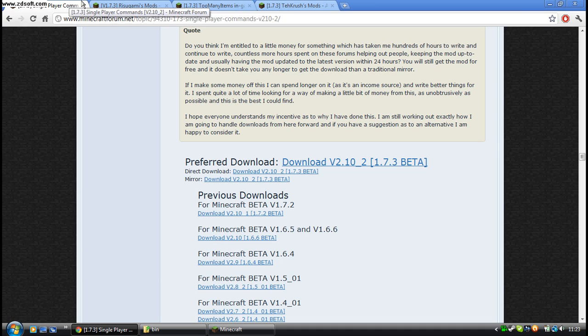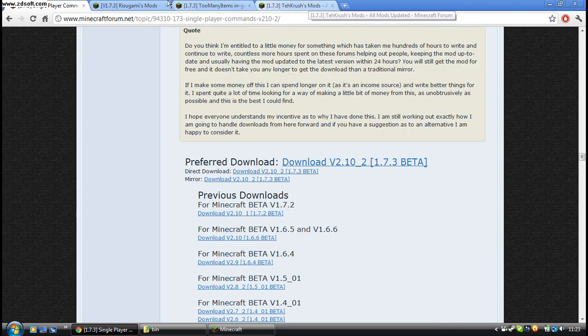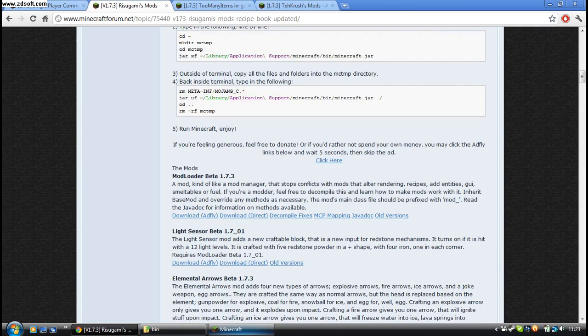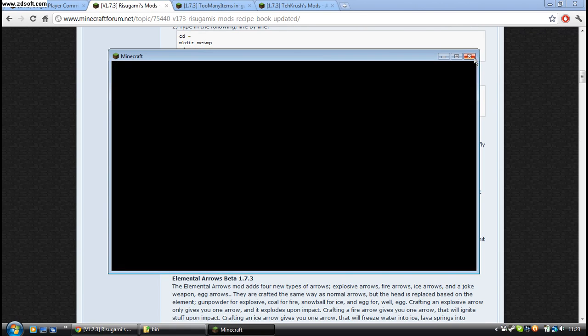You will need to go to the pages - I will put a link to all of them in the description. Just scroll down and find the download bit. I won't download them because I've already downloaded them, but it's pretty simple. Once you've forced the update, close Minecraft down.